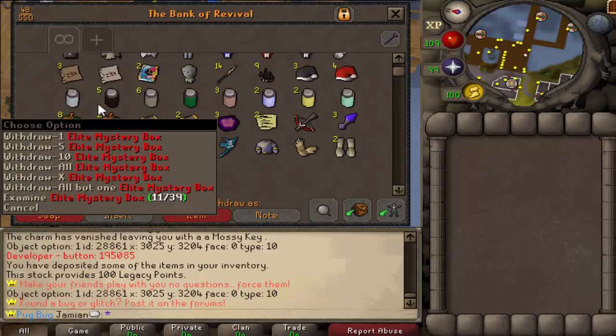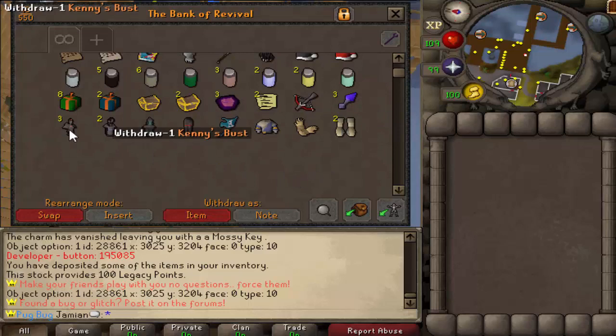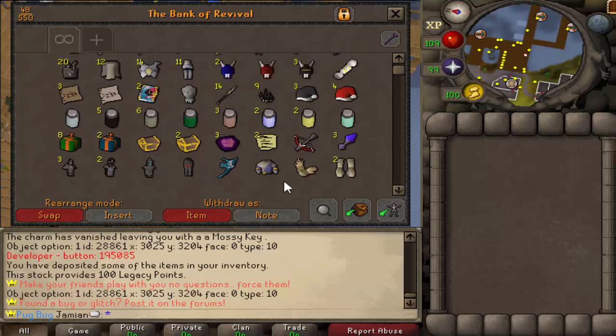We did get a jar of stone — there we go. We missed the rare boxes, these are the cash ones, legacy stocks. We did get — what is that — six busts total? Not enough to complete a full thing.